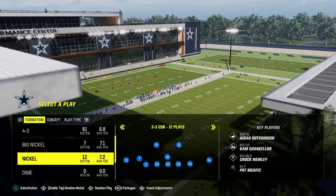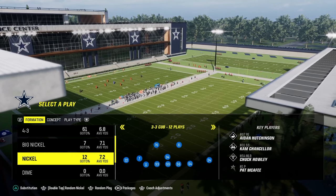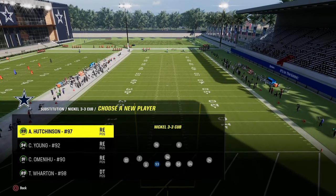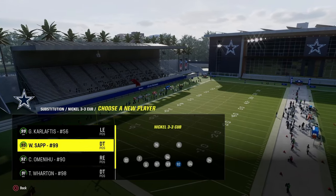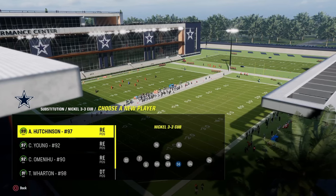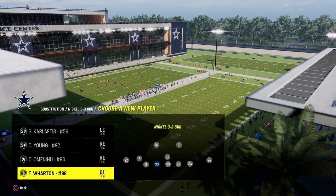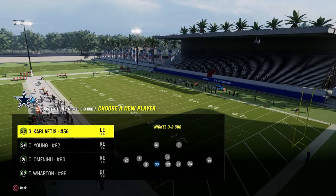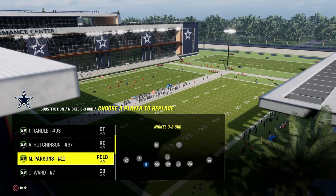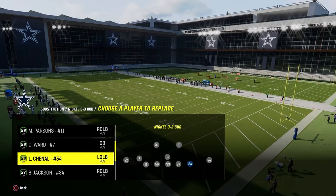For your substitutions, go ahead and sub out everybody and then sub them back into their proper places. For the way I run this defense, Aiden Hutchinson is on the right side of the screen, John Randall is the nose tackle, and either Karloftis or Chase Young can be right there. Micah Parsons is on the outside — remember he gets Unstoppable Force or Dual Threat. Traverius Ward is our slot corner.